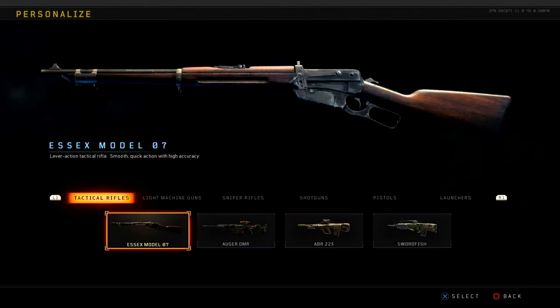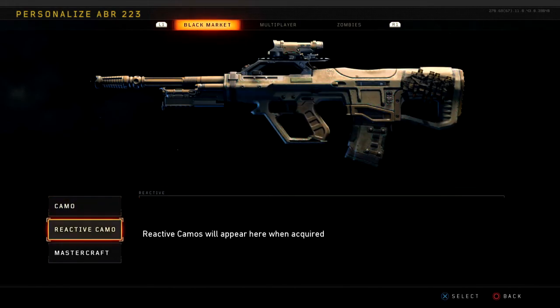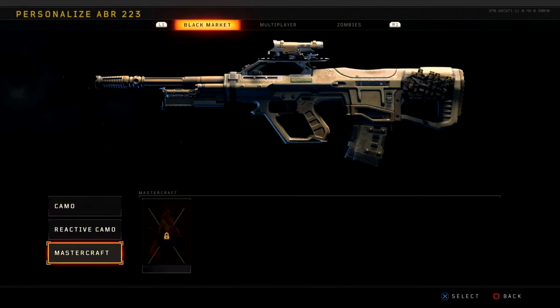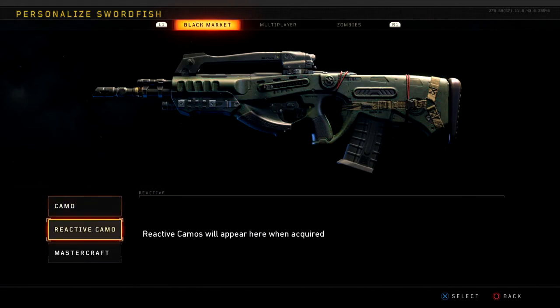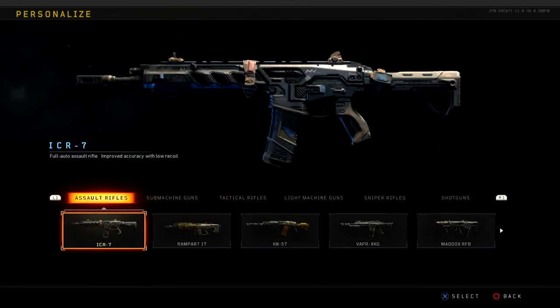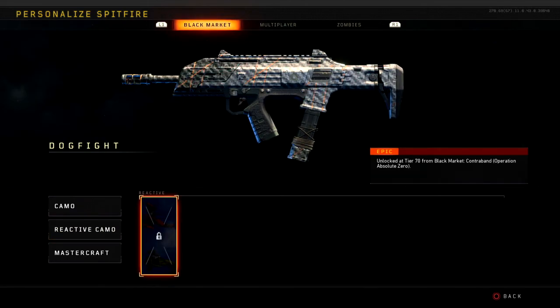What I did notice is one big problem: not only are the reactive camos not there for every weapon, but the diamond camo isn't there for every weapon. The gold camo is not there for every weapon. And I'm not sure whether they deemed it distracting or what the sense is that they did that for.